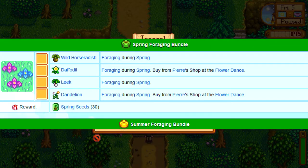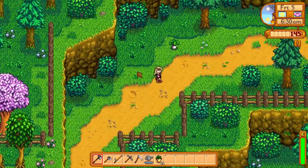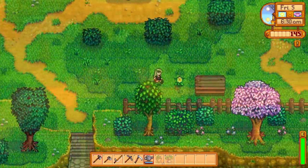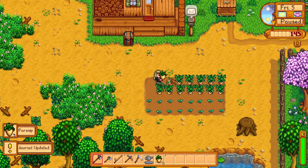Basically, what you should start off with is looking for the Spring Foraging Bundle, so that is horseradish, leek, daffodil, and dandelion, which you can pick up anywhere — just on the floor in the forest. That's the easiest thing to get started on, so put that on your to-do list first. You should always start farming on the first day of each season.